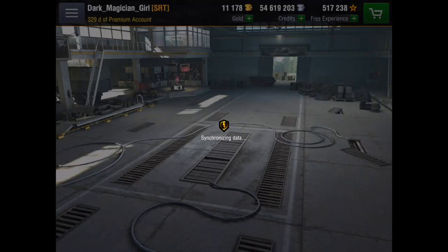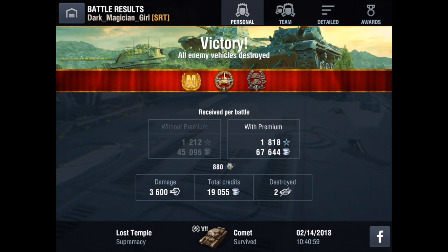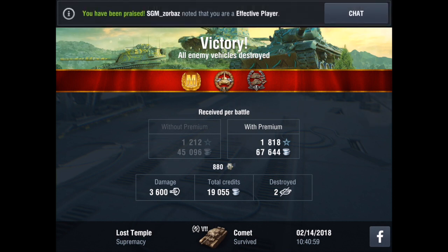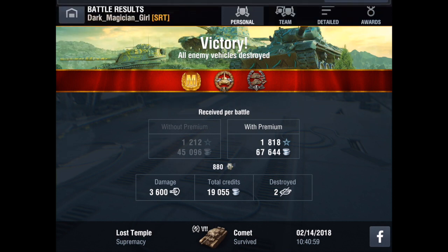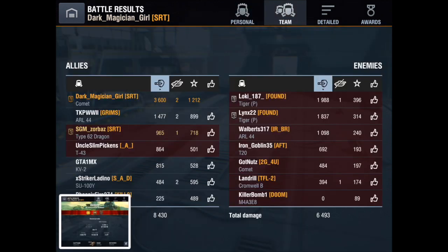Let's take a look at the post-game results. We end the game with about 3,600 damage and two destroyed, making about a 19,000 credit profit and receiving a mastery badge for our troubles. We even receive a little chunk of spare parts for our effort, and that will go a long way towards putting some equipment on this little tank.